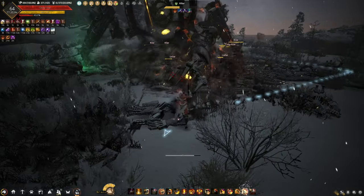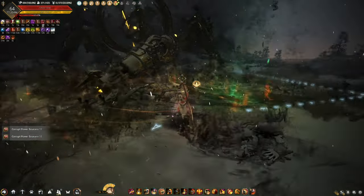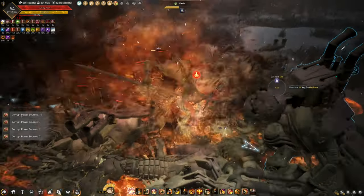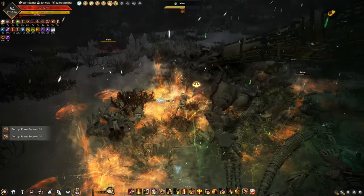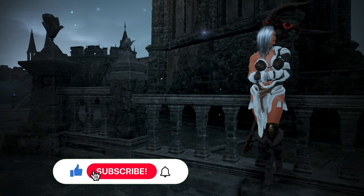Even with all of this item drop rate buff, RNG is still RNG. There are times where you loot a lot of PTPs and there are times when you get very few. I honestly forgot how many hours I grinded on this spot, but I only managed to drop one Flame of Resonance once, and that was around 20 plus hours. Thank you for watching and have a nice day.